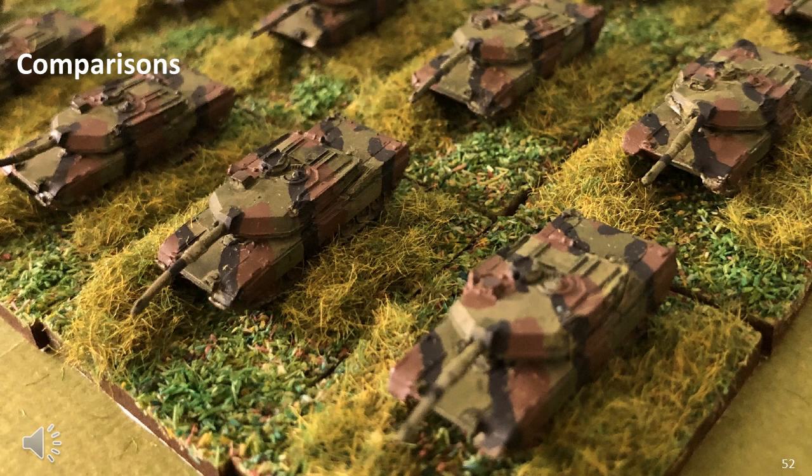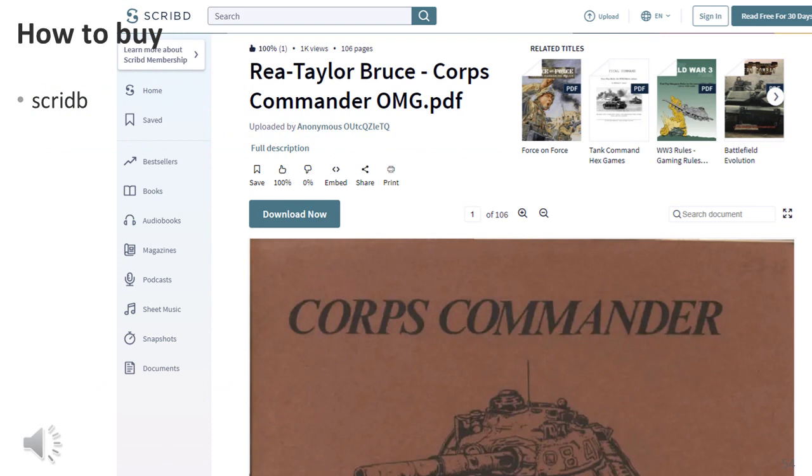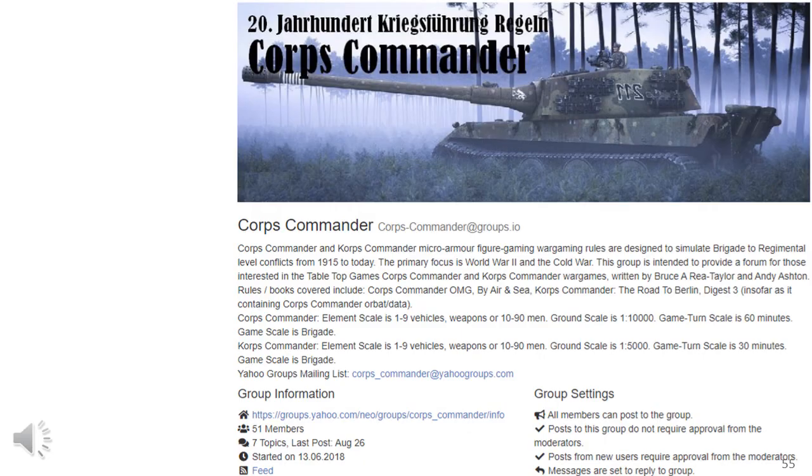The Core Commander rules are unique — more so than any other set of rules I've reviewed. No other rules I'm aware of contain this level of detail at this scale, and the closest comparison I can think of is Frank Chadwick's Command Decision. There is no really official site for Core Commander, as Bruce unfortunately passed away many years ago. However, you will find a reasonable amount of information on Wiki, and there is also a pseudo-official site on IO Groups called Core Commander. In terms of obtaining the rules, you can't purchase them anymore as they've been out of print for many years, but you can download a copy from ScribeD as well as purchase second-hand versions from various sites. The IO Group site contains a huge amount of supporting material, game guides, training material, example guides, and errata and reformatted versions of the rules.